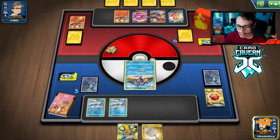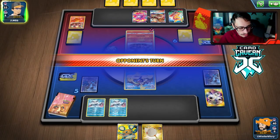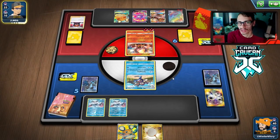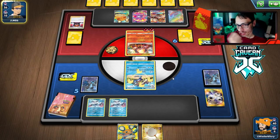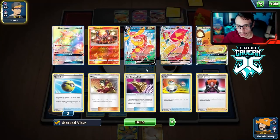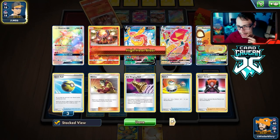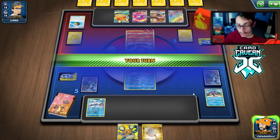We take our prize — Scoop Up Net. We net Yamper. We can see why Mr. Rime is good: we beat two Eternatus decks, and since Welder is such a strong archetype right now — especially with metal being good and Billowing Fan — being a Water type is great. They lose their last Dedenne and a Boss. It's going to be hard to lose this game.